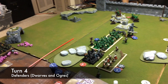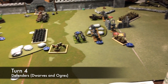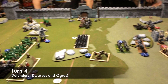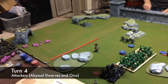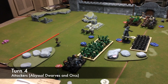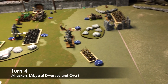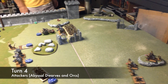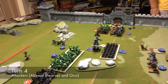Turn four for the defenders was not as effective as it may appear. The ogres pulled off a major flank on the last remaining orc horde, but it did not land as hard as it should have. A few units had taken position to defend the king at the gate by this point. Turn four for the attackers resulted in the destruction of some additional ogres. You may have noticed there is a giant on the board and probably are wondering why it hasn't been mentioned until now. Well, the sum total of damage the giant put out at this point was two points of damage — yes, just two.